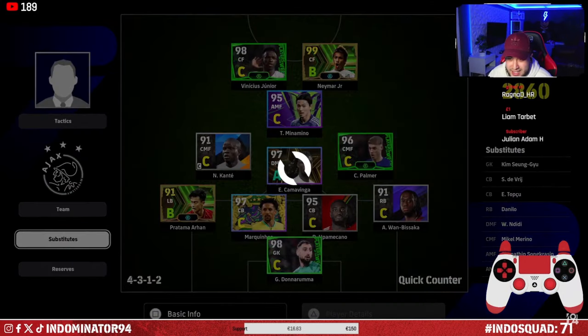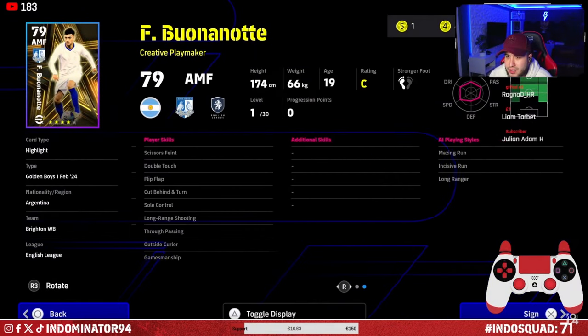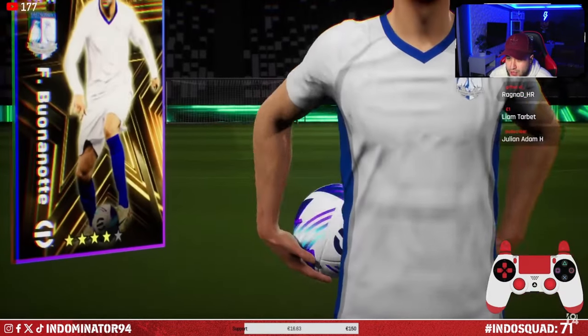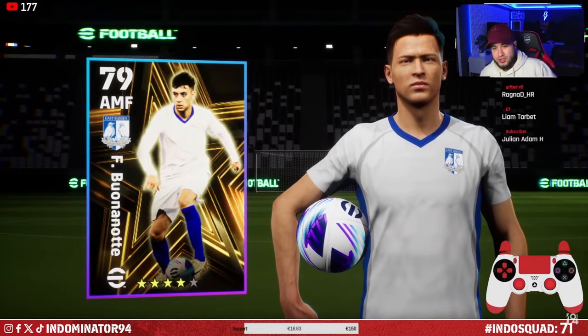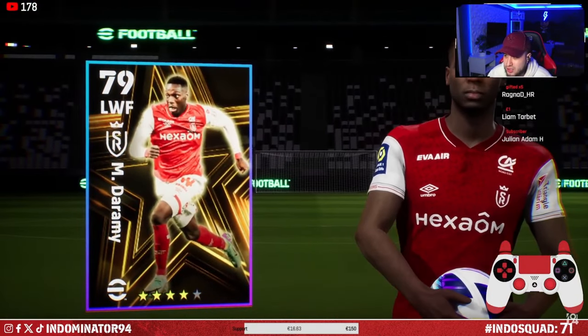I'm gonna add Dharami I think, and the other Italian player — Buonanotte. Creative playmaker — he does have the ball roll. He's got through passing but no one else passes like that. Let's just go for it man, we got four contracts anyway. And we're gonna go for Dharami as well — gonna test him out. Welcome to you as well, Dharami — ex-Ajax boys.